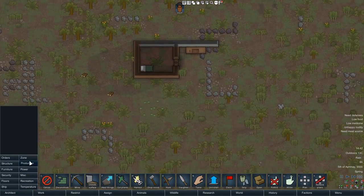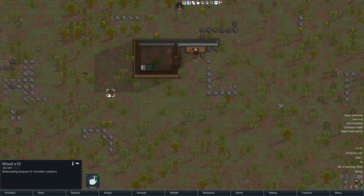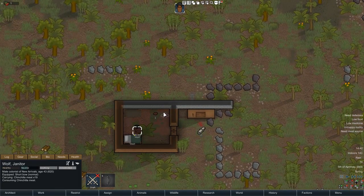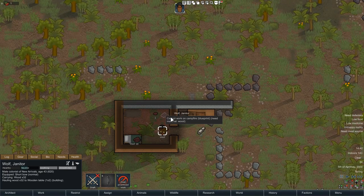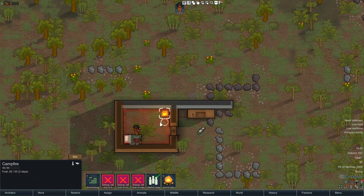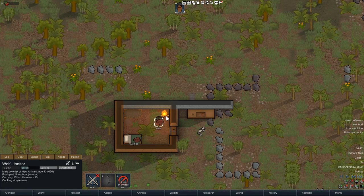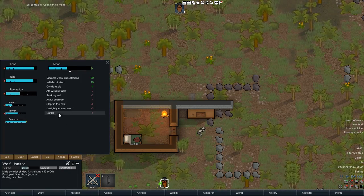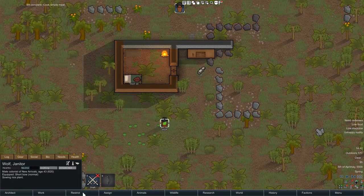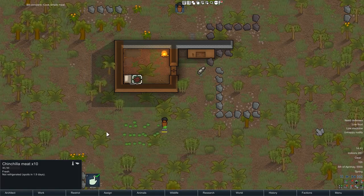Then we're going to look at — it's still pretty low temperature, so we're gonna put our campfire inside. Do we have enough wood? We do. We're not going to do it uncooked. I'm gonna force him to do this. Prioritize cooking. And now he gets to have that meal. He's not gonna have a debuff of eating raw food. We've got a day on this, so we can cook it tomorrow.